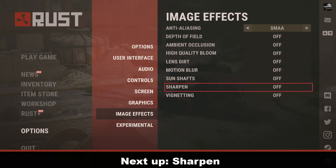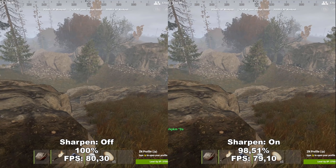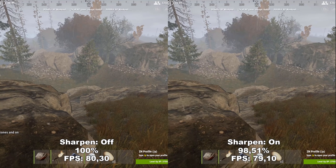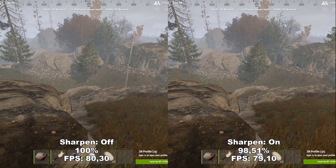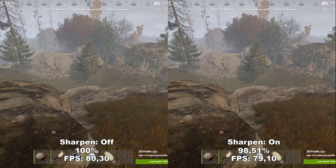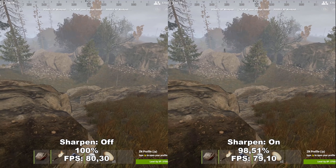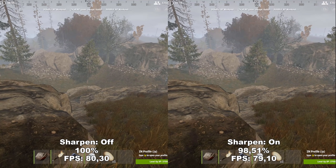Next up, we have Sharpen. Sharpen, funnily enough, sharpens the image to make it look a bit more crisp. I tested this both in 5K and in 1080p because I was wondering why I couldn't see any difference — but I just can't see any difference. This is one of the settings where the developers themselves have added a note saying it doesn't affect your performance, and the performance impact I found was so small I think they might be right. So this is something you will have to test for yourself — if you can see a difference, leave it on; if not, turn it off.